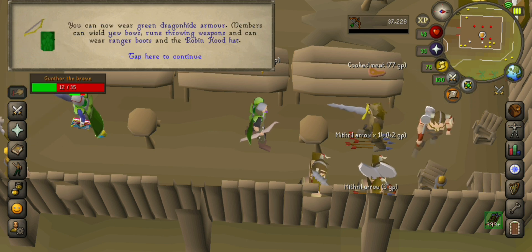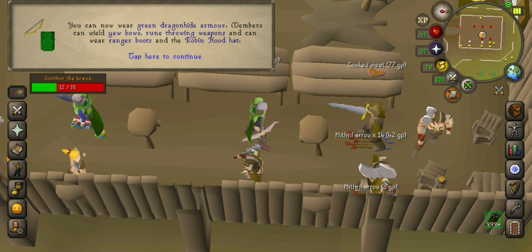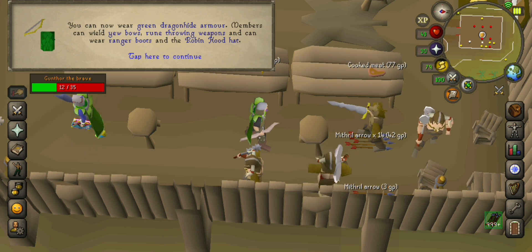You can now wear green dragonhide armor. Members can now wield Yew Bows, rune thrown weapons and wear Ranger Boots and the Robin Hood hat.